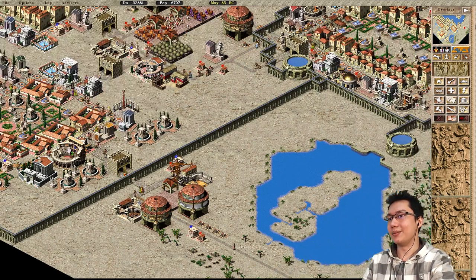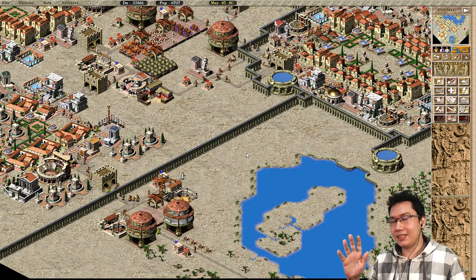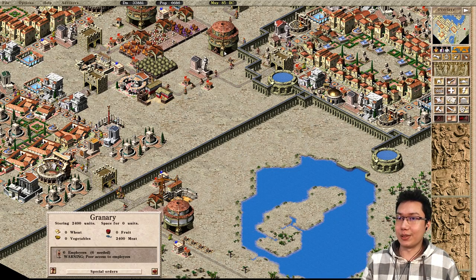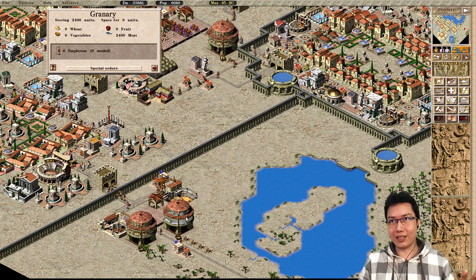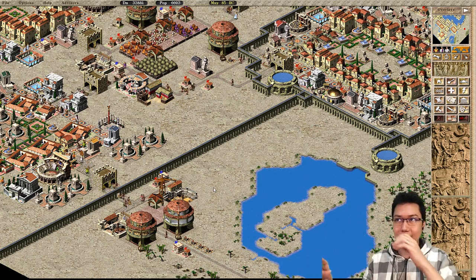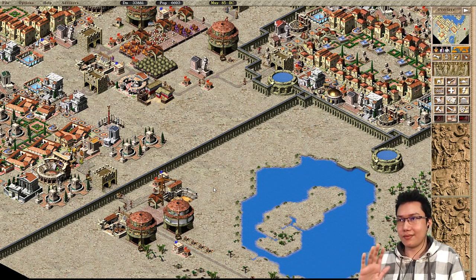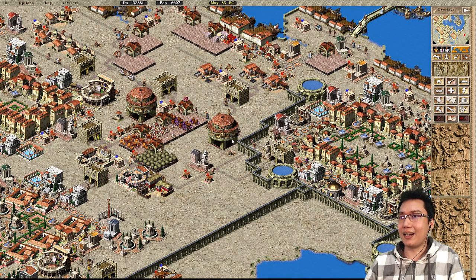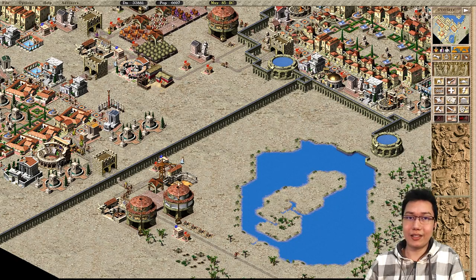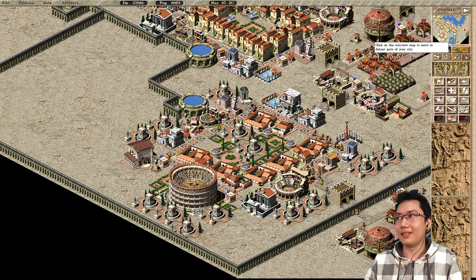So what's going on here? There's this weird thing in Caesar 3 where if there are multiple types of food available, they're all considered equal except for wheat. Wheat is a priority. So market ladies will go and buy wheat above everything else. It doesn't matter whether these granaries are filled to the brim with fish — they will walk halfway across the map, all the way across the map, as far as possible to get that wheat. Which is terrible.